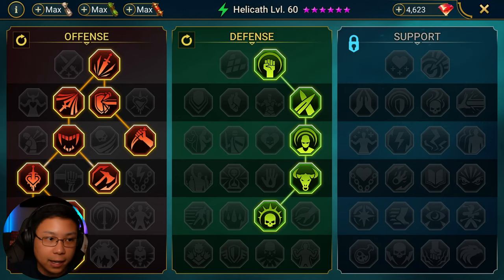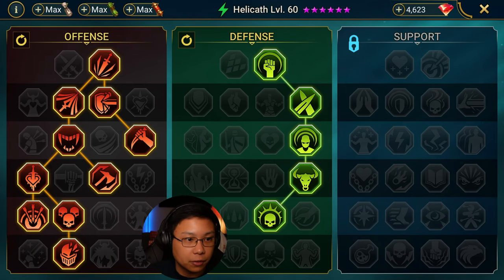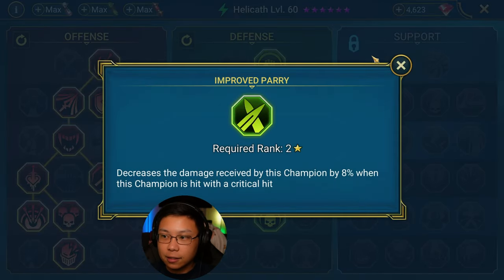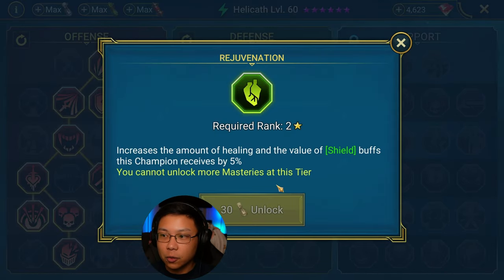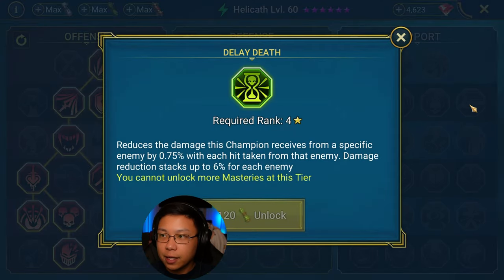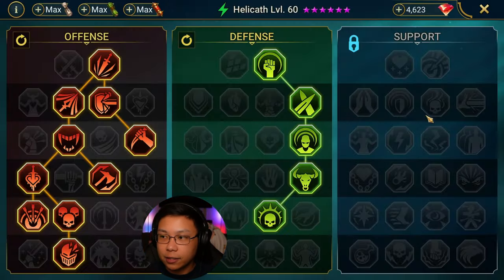These are the masteries that I have. I had to redo them because I just had some weird masteries on him. I went down the offense tree focusing mostly on damage. I'm not going to pay more gems. I do like the res. I would have liked to go over here to increase the value of the shield he receives, taking resurgent, damage mitigation, and then counterattack as well. But this is okay, I guess.